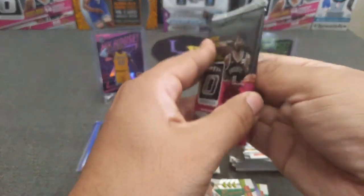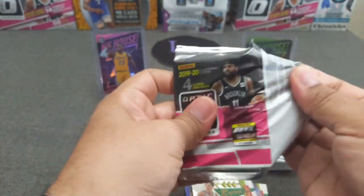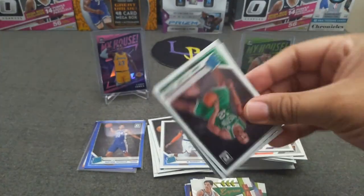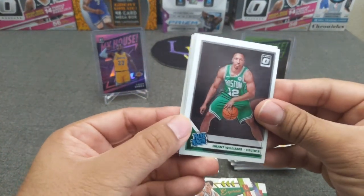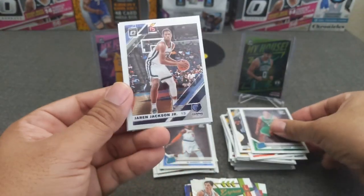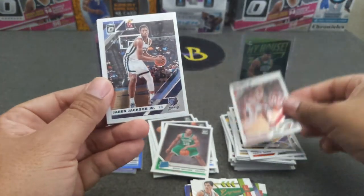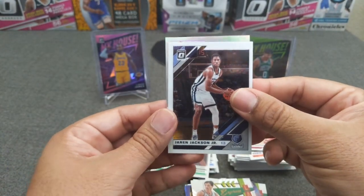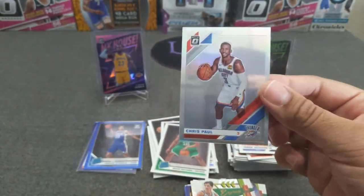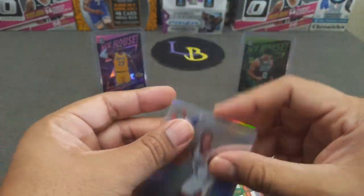Alright, last pack — let's form this guy up and see what we get. Grant Williams, got a hollow in here. Maybe finish with another banger — Triple J, don't fall over there. From the back — Wendell Carter Jr. It's not a rookie. CP3! CP3 hollow — looks very cool. And that is the opening, guys.